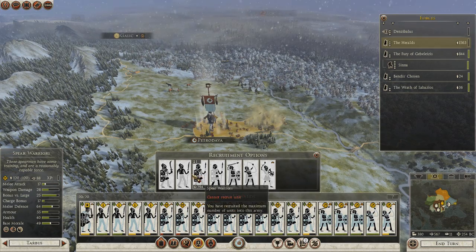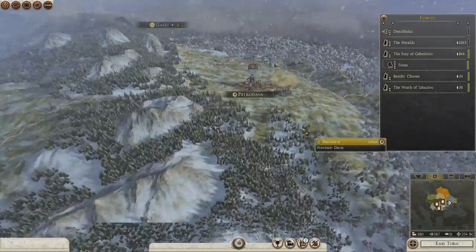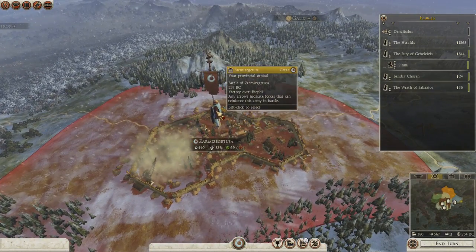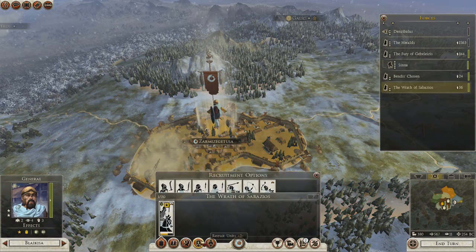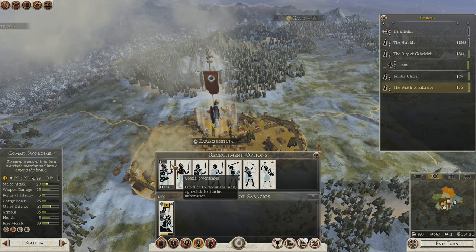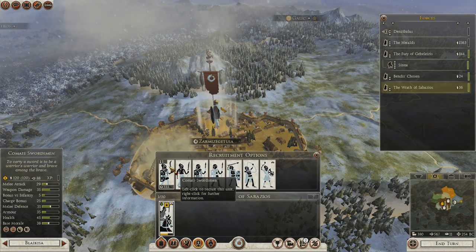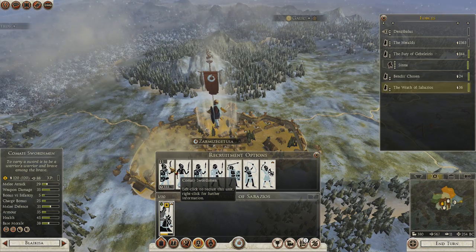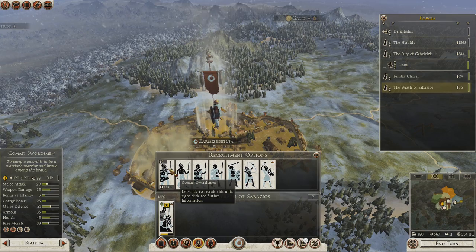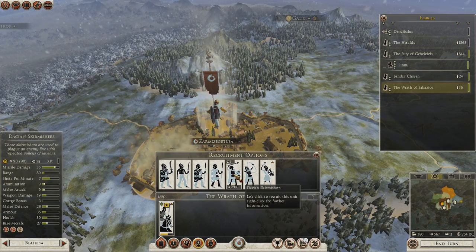I'm gonna have a link down below with the collection of mods I'm using. I'm actually using two unit expansion mods because I wanted more variety. This guy with a different kind of sword — it's a Sika sword and it's a historically accurate weapon. That's one of the reasons I got the mod with these guys. It also gave me some swordsmen at the beginning — they're not super strong, but otherwise you're limited to just spear warriors for a while.